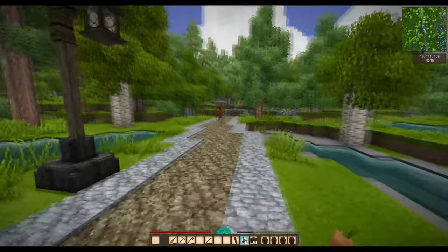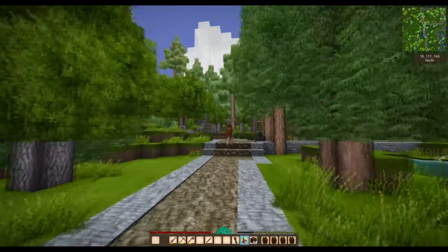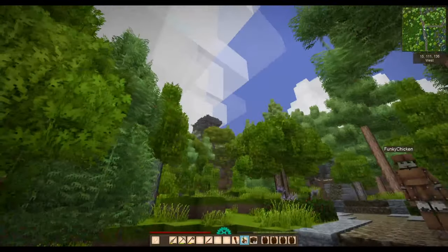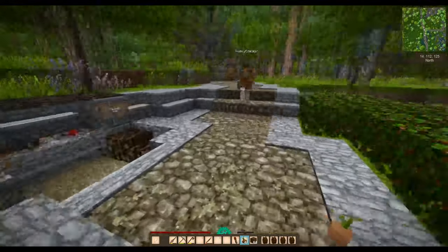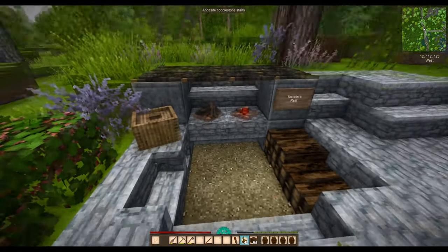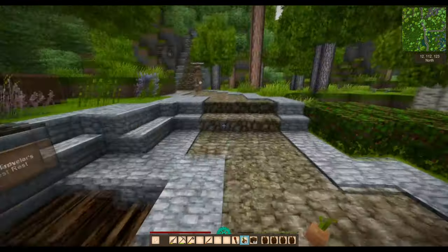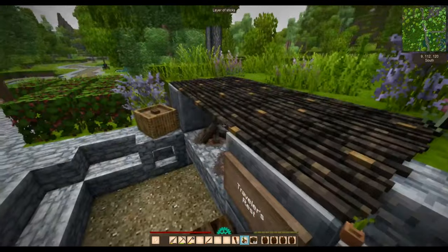We have reached Funky Chicken's base and the first glimpse I get of it is this absolutely astonishing tower up there. Goodness me! Traveler's Rest - how nice. What a lovely thing to put there.